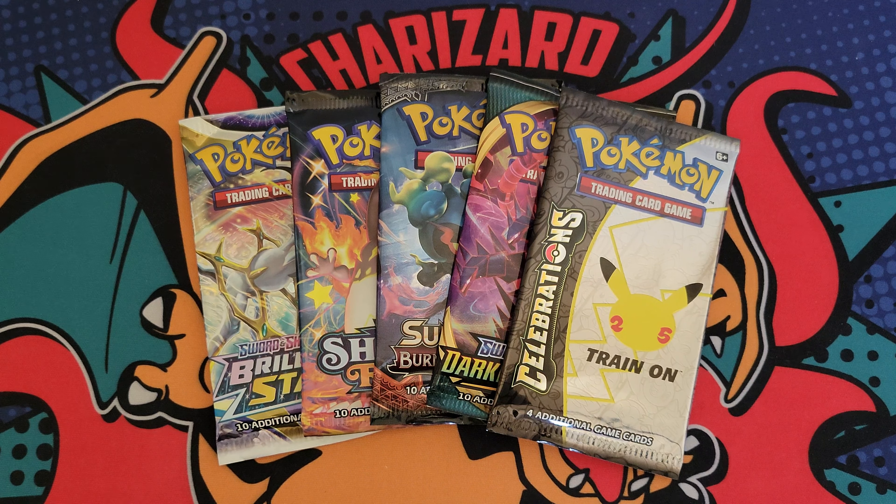Let's open up a Charizard VMAX from Darkness Ablaze — that'd be pretty cool. Here we go: Starly, Skarmory, Pansage, Electrike, Fletchling, Carablast, and just a Delcatty unfortunately. There's the next code.